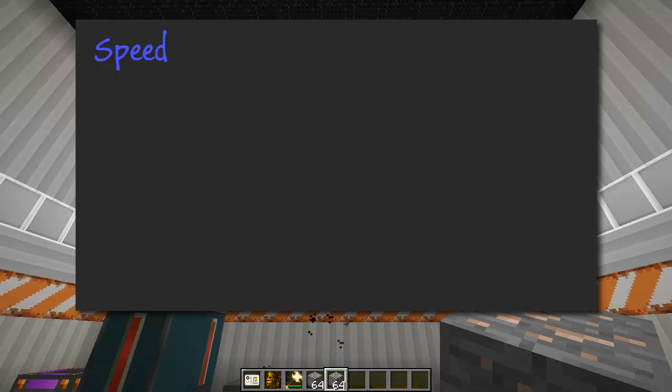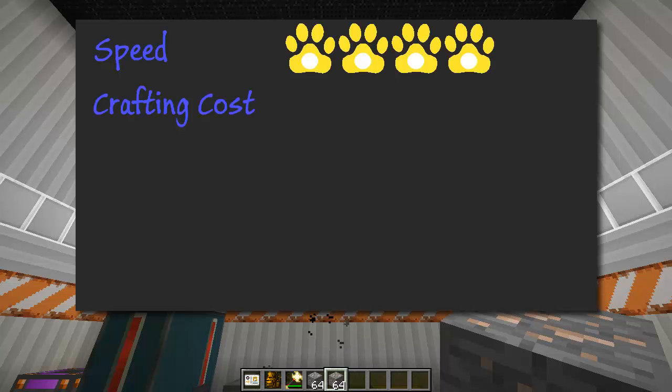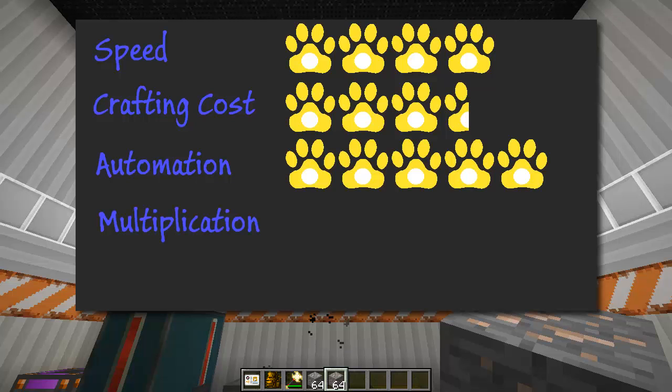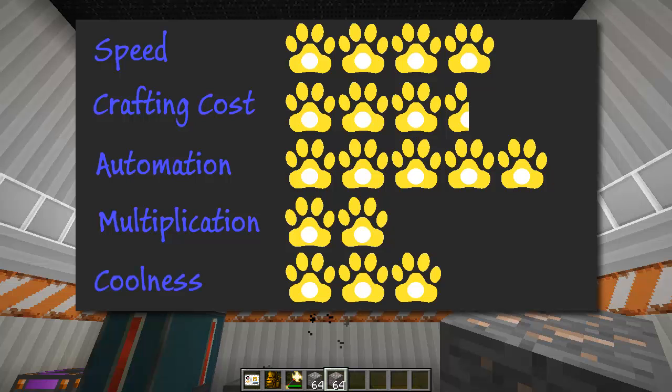For Ender I.O.'s marks: with the top upgrade, speed is really good — four paws. Crafting cost doesn't take a lot and power is easy to make — three and a half paws. Automation with Ender I.O. pipes is excellent — five paws. Multiplication unfortunately is only 2x — two paws. Coolness — it doesn't really look impressive — three paws.